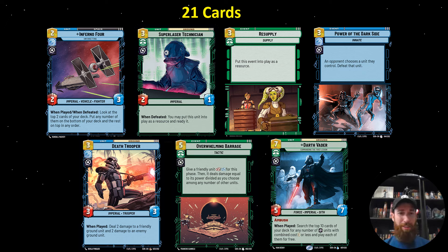Death Trooper is typically not the greatest card in the deck for generic purposes, but it's phenomenal with Vader. When you play Vader, you get to look through your deck and pull somebody else into play. It has to be a unit that costs three or less that's villainy, and Death Trooper fits the bill. Because you can trigger the Death Trooper when played before you trigger the ambush from Vader, you can essentially kill something that has seven health when you play Vader — and that is an important number.